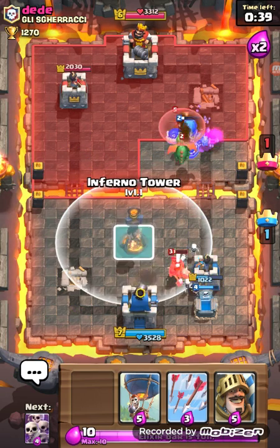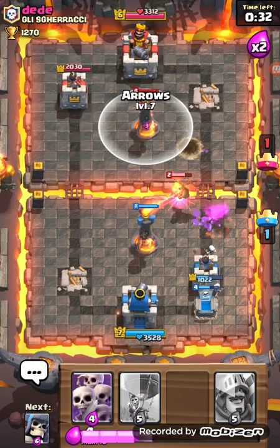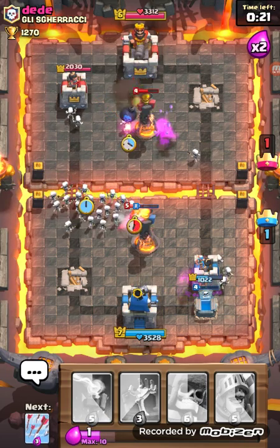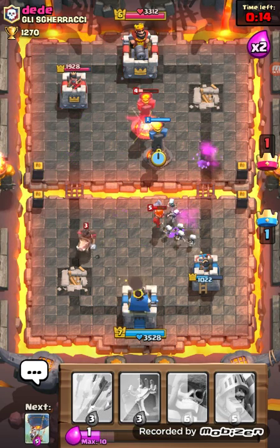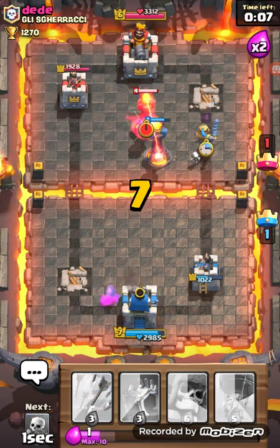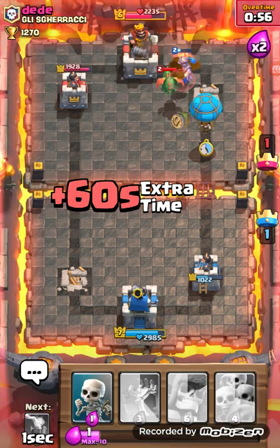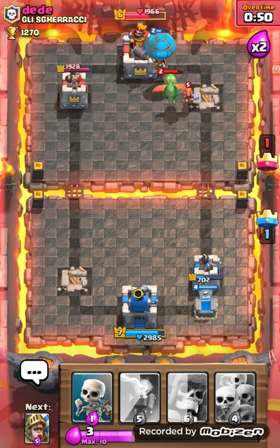I'm gonna put that there — let's put some arrows here, put a balloon here, put some skeletons. It can actually go for the arena tower, that's nice. Oh god, mine's gonna win — mine still took it out, that's amazing! I see what he's trying to do. Don't try and fool me with tricks — I'm always watching this side.